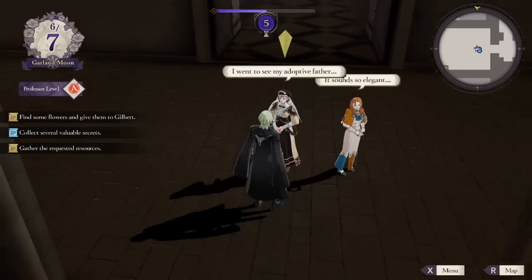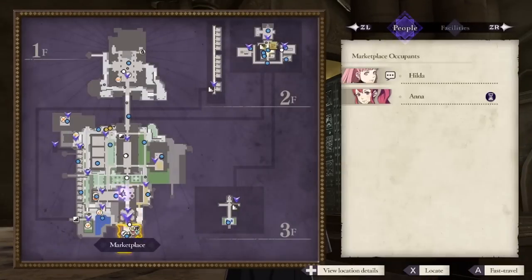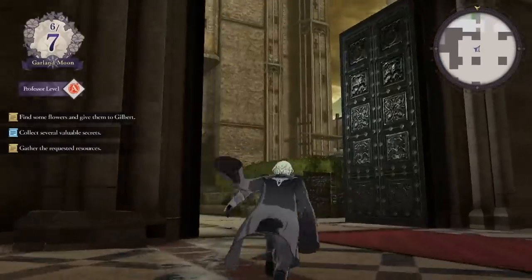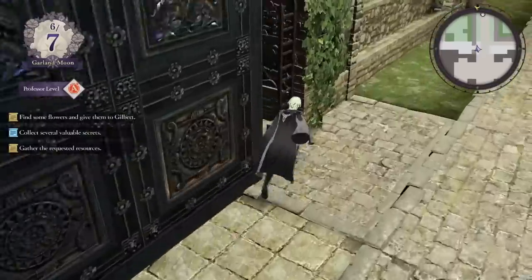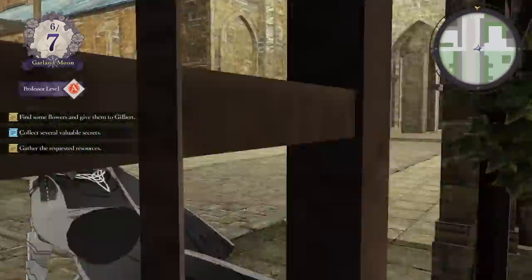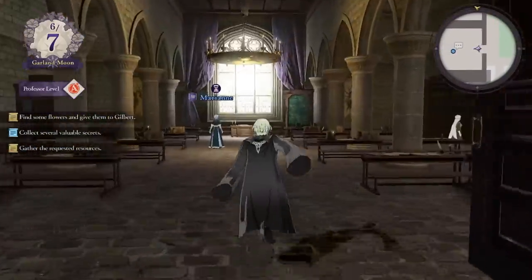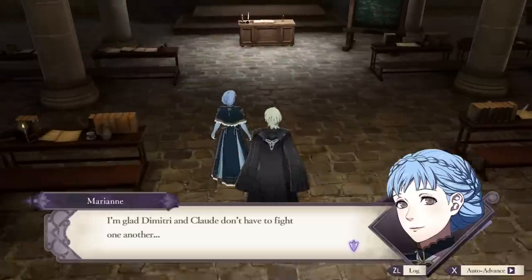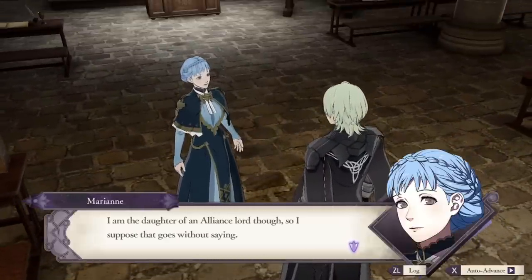The monastery is important to Three Houses for the character building it provides, but if I were redesigning it, I would reduce it to a once-a-month activity and change each task so that you don't have to do things like eat six meals per week. I would also have made it more condensed. These changes would make the monastery feel a lot better and take a lot less time without sacrificing the fun conversations. I feel confident in saying this because the next hub in the series basically made those changes.